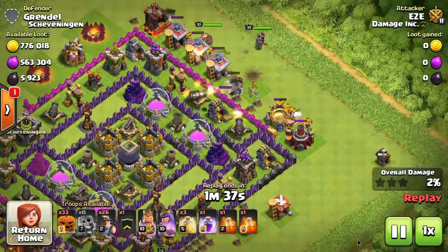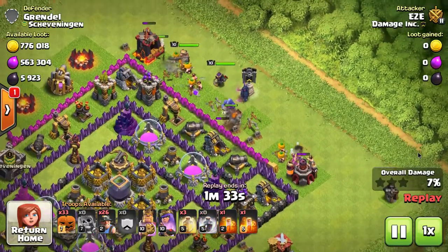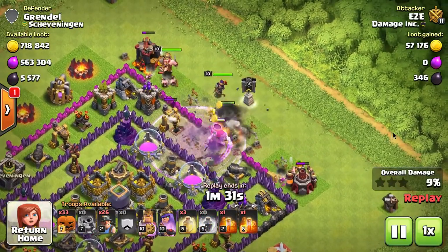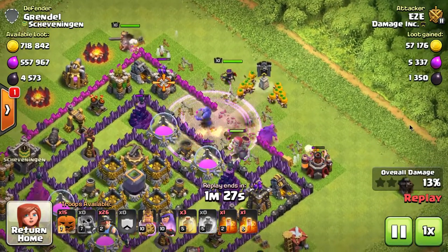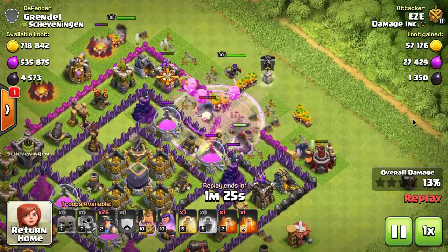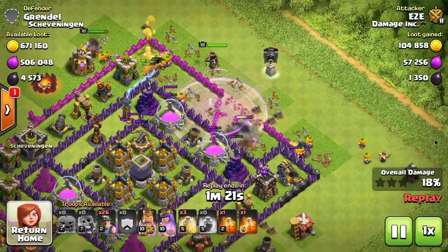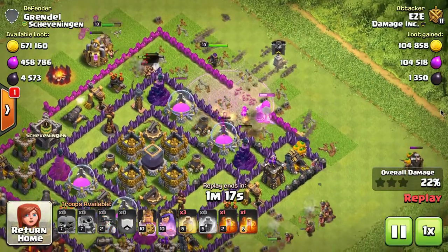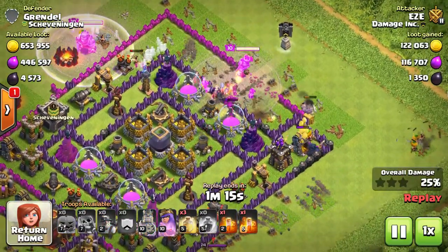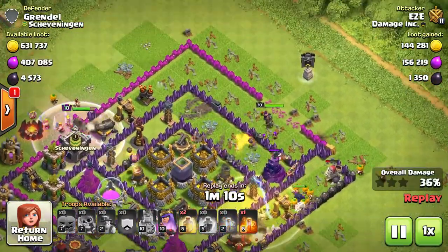I put the giant skeleton in, put four or five wizards behind it — the wizards cleared out all the trash buildings, the giant skeleton got killed by the defenses, dropped the giant bomb, blew a giant hole in the wall. So I could start my attack from there. That aspect of it really worked really well.